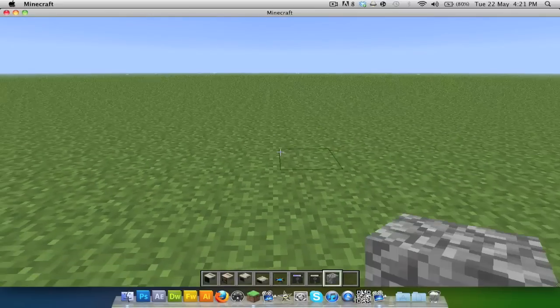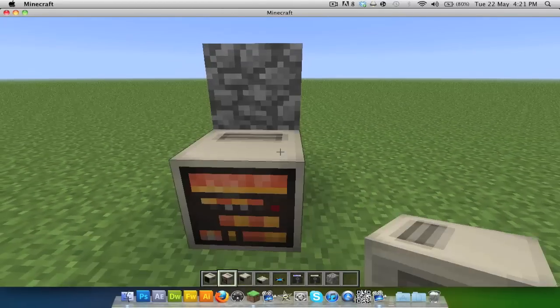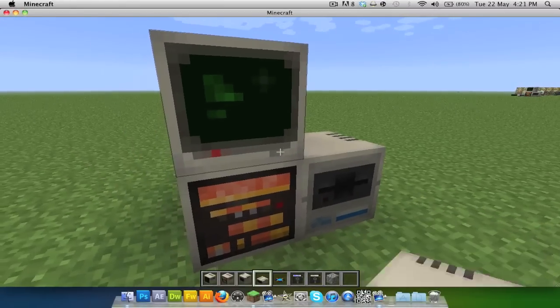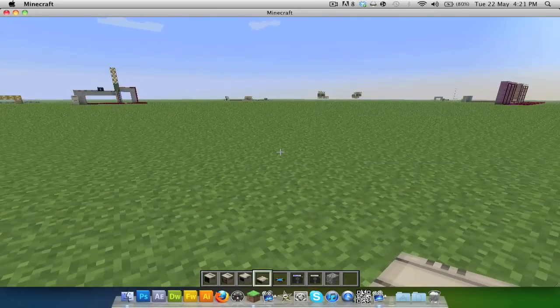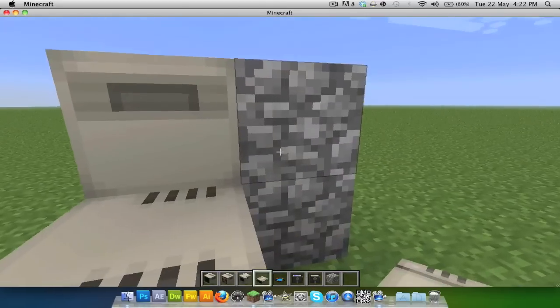I'm just going to use some cobblestone. Place two blocks above each other, put the CPU there — this is a layout I like to use. CPU there, monitor there, disk drive there, then get a bit of your ribbon cable and put it to your IO expander. This all looks quite complicated right now.